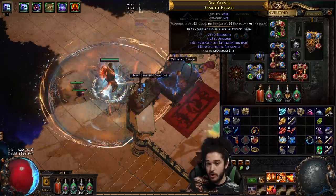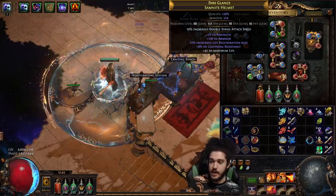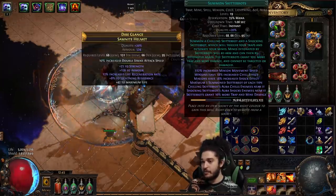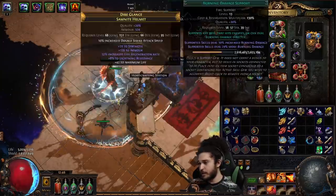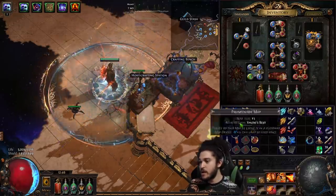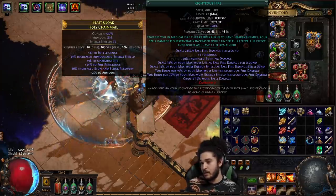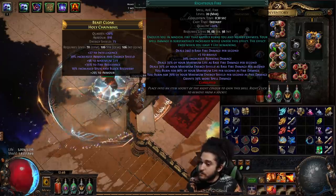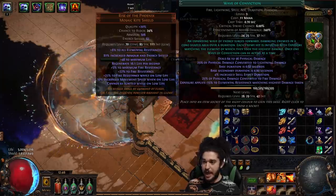Moving on to the helmet - why am I not running RF in my helmet? Because I need an Essence of Delirium or Essence of Horror to craft on an elder base helmet, which is going to be a bit expensive. So right now I'm running Righteous Fire in my sixth link to get currency to craft my helmet. For now I'm using an armor helm with life regeneration. The links in my helmet are Summon Skitter Bot, Determination, Burn Damage - this is all fluff, just leveling gems. Ideally I'd like a 21/20 Righteous Fire. A Vaal RF is better if you're willing to spam it; if not, use a regular Righteous Fire.